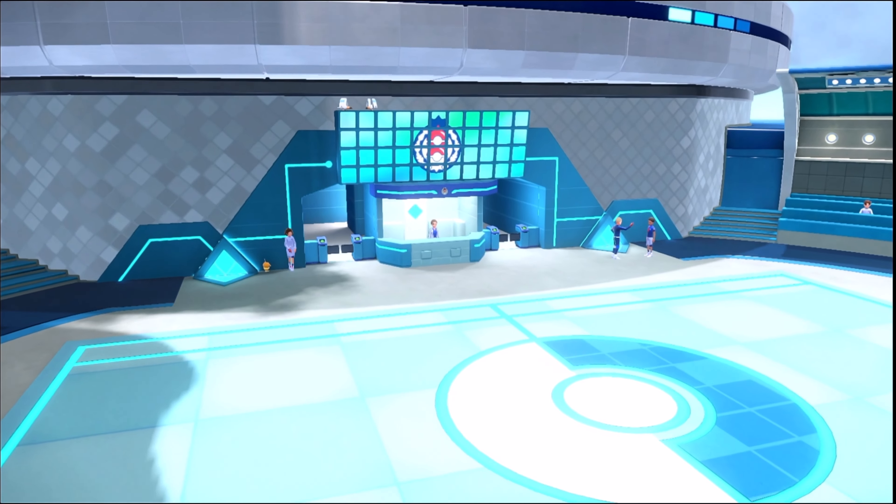Looks like he's on the way to the Academy now. And the treasure of Area Zero — the Indigo Disc. We're here. Welcome to Blueberry Academy. Keep going until you actually get to the main battle area. The whole place is underwater. Isn't that amazing?